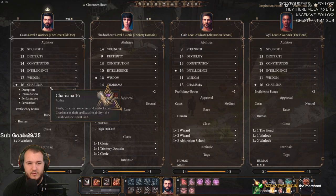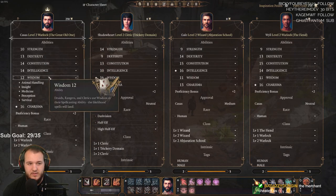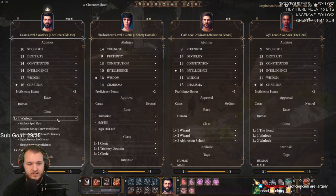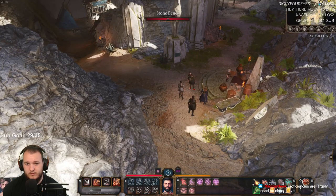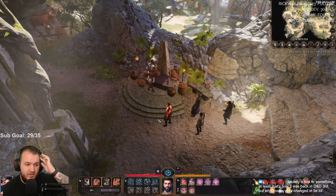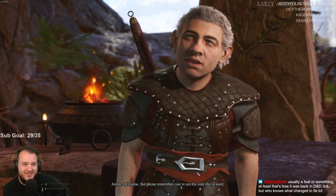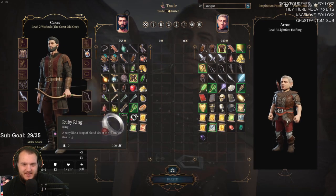I kind of get confused about what I'm proficient in and what I'm not. Deception, intimidation, performance, and persuasion — charisma is my highest. Wisdom is animal handling, insight. These are your conversation skills. Are proficiencies largely based on class? Usually a feat or something — at least that's how it was in D&D third edition, but who knows what changed in 5e. I didn't even know what 5e stood for until yesterday — somebody asked how 5e works in this game and I was like, what's 5e? They explained it's fifth edition.